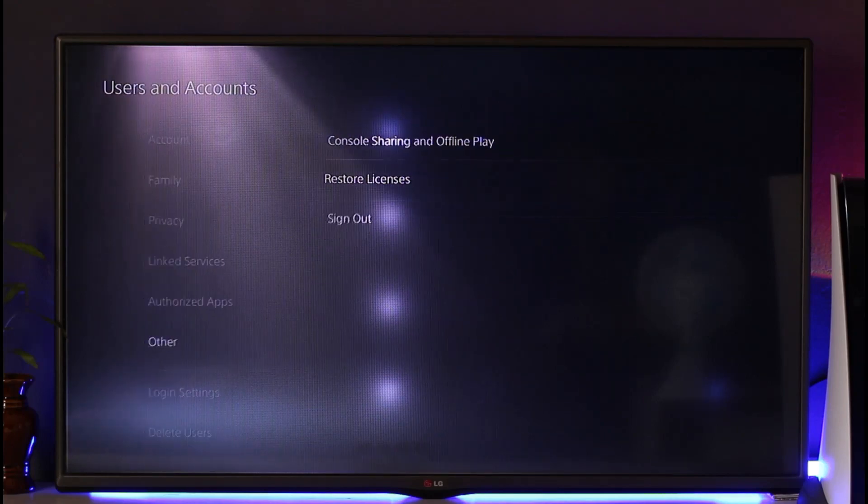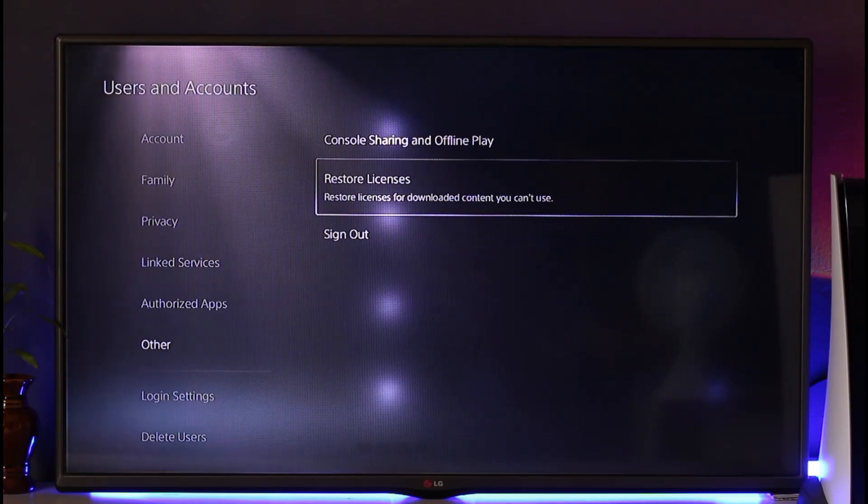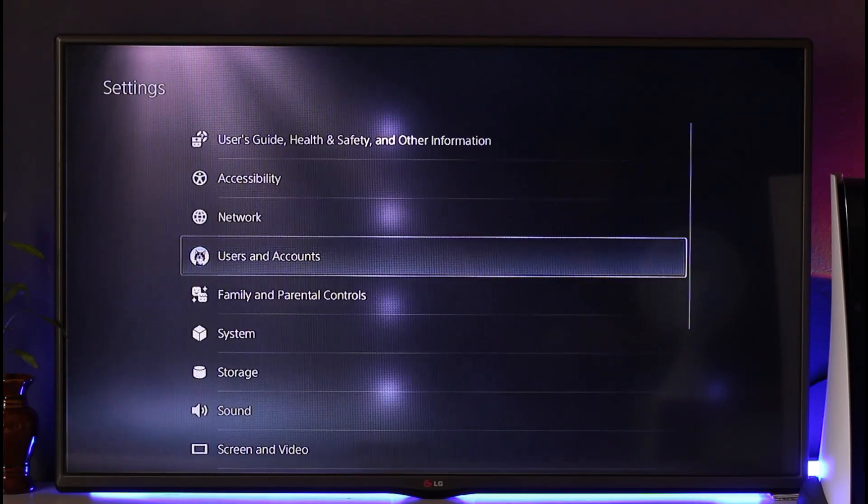Once you've done that, come back and go to the Restore Licenses tab. Just try to restore your licenses, and that will most likely help you solve the problem.